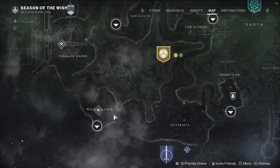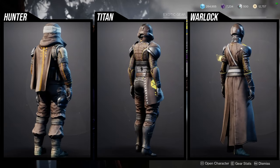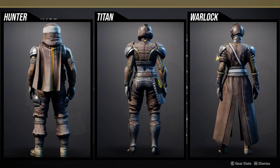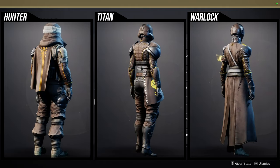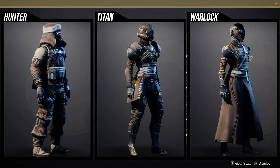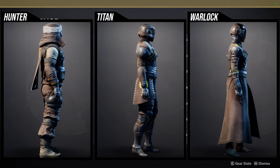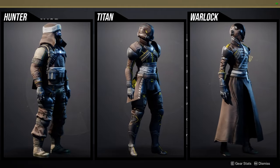Xur is in the Winding Cove in the EDZ, currently selling Season of the Worthy seasonal activity armor. I think it has potential in your fashion slots. For Hunters, the helmet is interesting, the arms and boots definitely have potential for a bulky soldier look. The chest piece and cloak I personally don't love, though the cloak is really cool — I just need to find a good set for it.